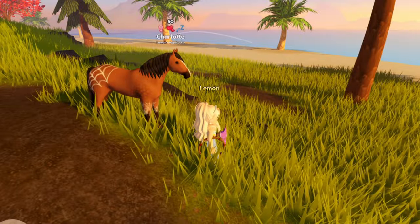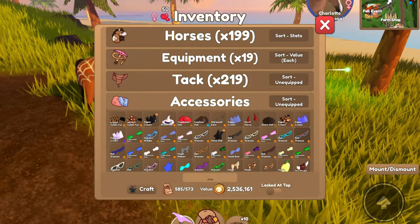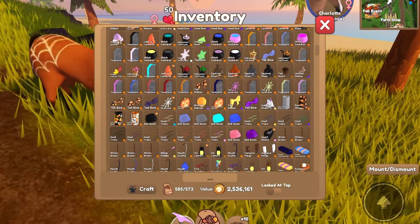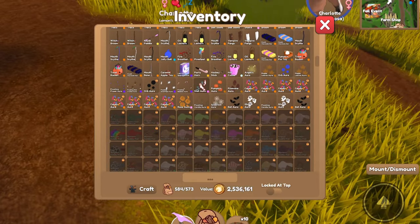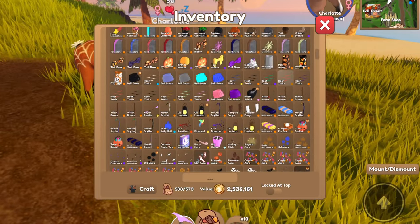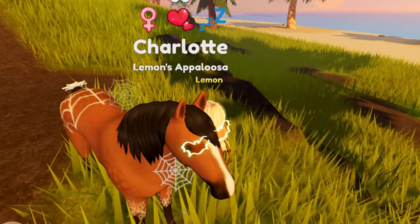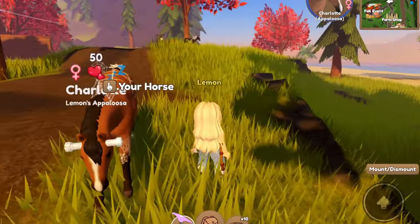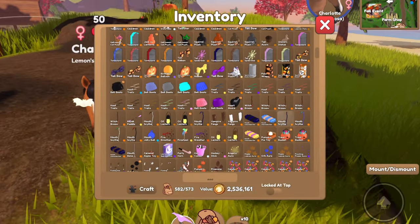Next let's fix Charlotte. Charlotte here is a Spider Web Appaloosa - I named her Charlotte because 'Charlotte's Web' is a story about spider webs, so that felt fitting. We'll add back on her tail spider web, which I think I had originally, and also this spider web aura which definitely fits well. I do have these cool bat glasses - I think that looks kind of cool on her. I also have shiny white little head bolts, though I don't really like the look of that.